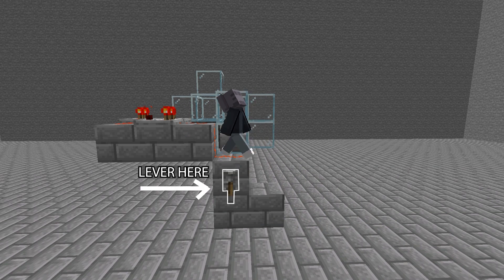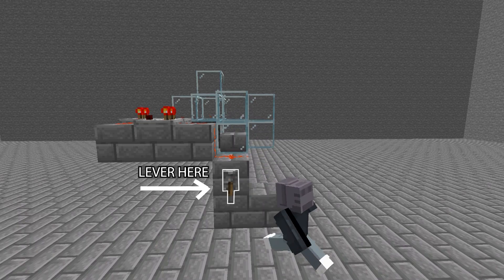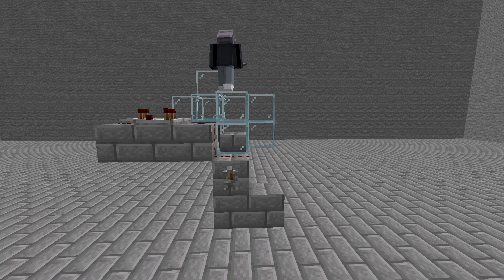Now we're gonna test our clock. If it's working, you need to do that — so you know it's working. Anyway, now you place the lava on top of the slab.